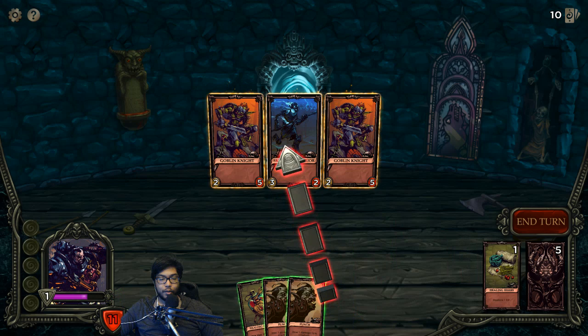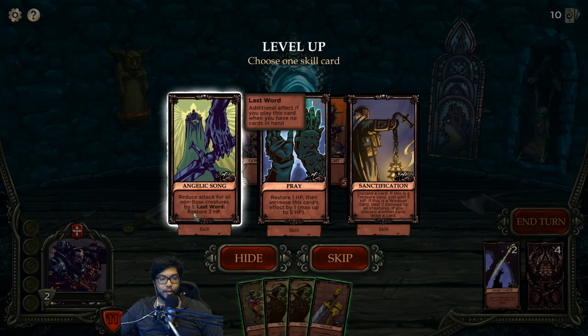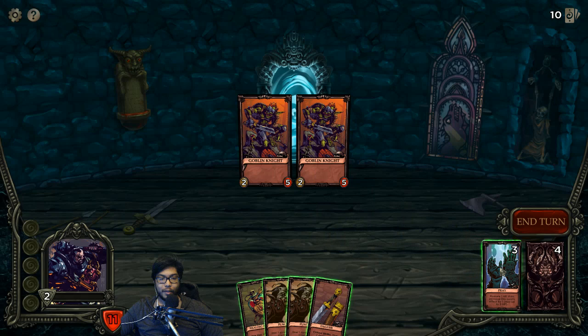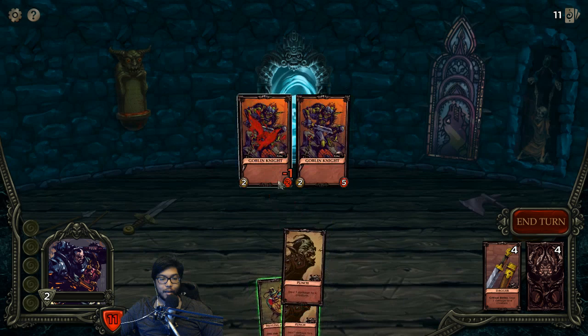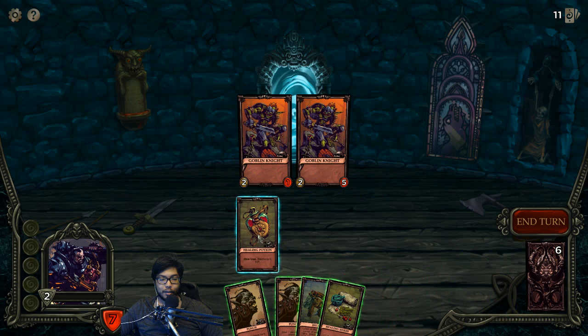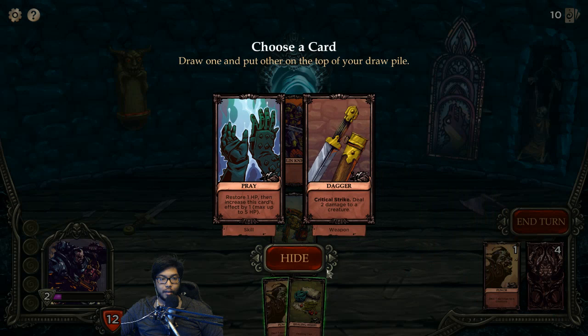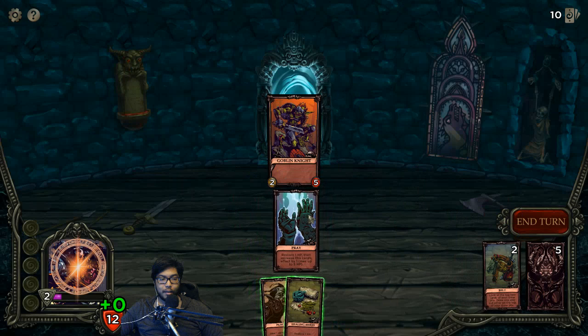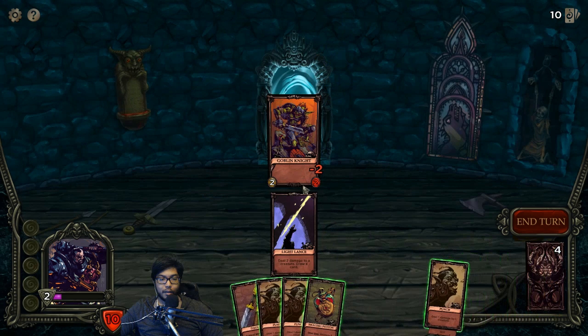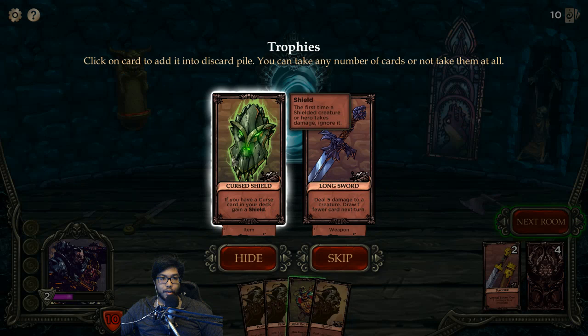Actually, let's get the pray out so we can use it now, because it gets more powered up. Ow, four, five - draw a card. Use Clap. Curse Shield. Deal five to a creature, draw one fewer next turn. That's insane - I'll take it. We need more draw power, that's the main thing. What is this room? It's only the second room of the game! Aura - all other creatures get plus one attack. This guy's getting taken out first.